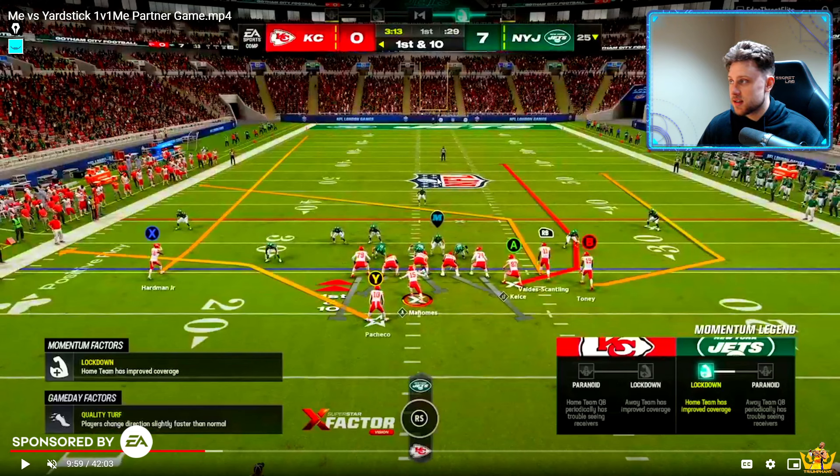We went over this in the last video because Edge Thread Elite was actually running this as well. Throwing this Tony route early is very powerful. Unless this guy is manned up right here, that's going to be open a thousand percent. So if you see this guy manned up, don't throw it. If you don't, throw it. Simple as that.